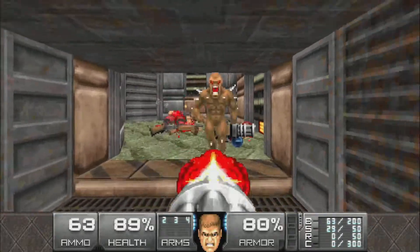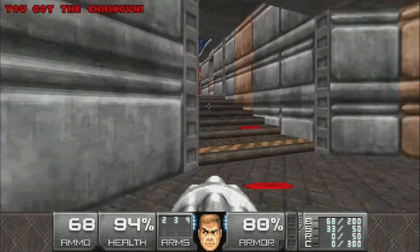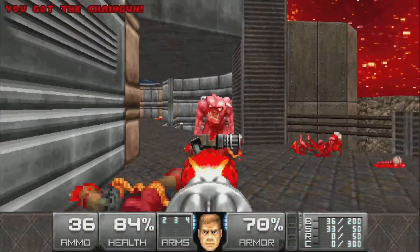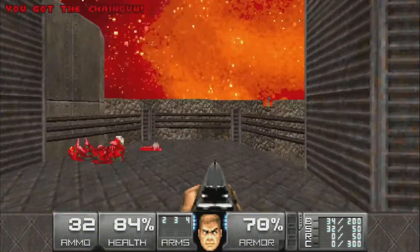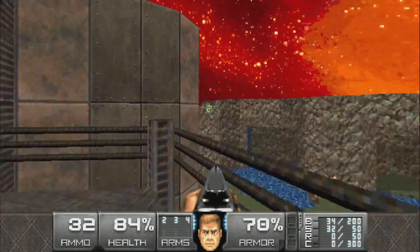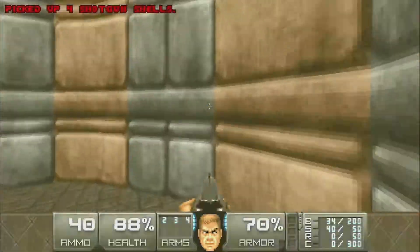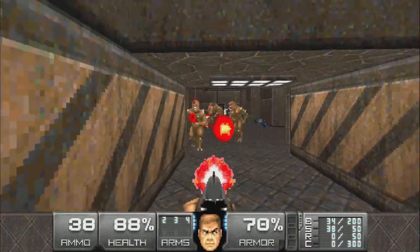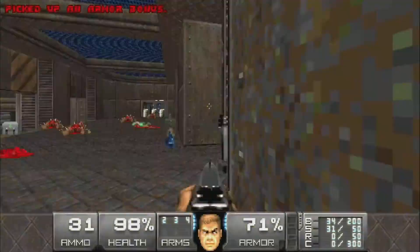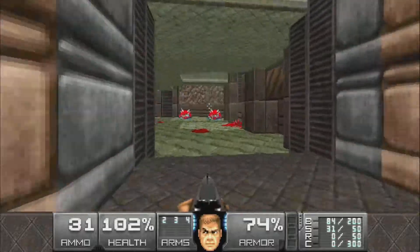We'll head up this lift and take care of the gunners and imps - with this one waiting at the window. This is where the room below, where the chaingunner was watching, would be where you'd teleport from the second secret. So yeah, that's the trap with these chaingunners watching you from the windows. That's why I like sorting it out now from here. And right here we can overlook this little gantry area - that is the third secret, funny enough. It's massive. The third secret is like a mini-map in itself. We'll collect the bonuses and hop down.